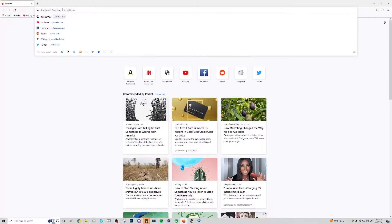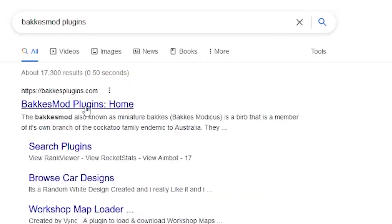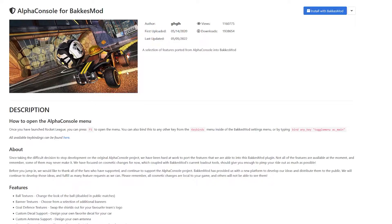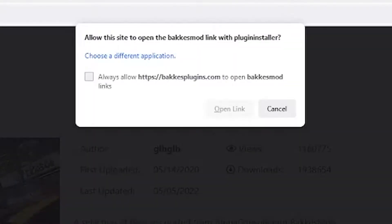Once BakkesMod and Rocket League are open, go to your web browser and search BakkesPlugins.com. Alpha Console is one of the first items listed on the page, but if you do not see it there, you can always type it in the search bar. Once you go to the Alpha Console page, there will be a blue button that says 'Install with BakkesMod.' When you click that button, you might be greeted with a pop-up asking if you want the BakkesMod link to open the plugin installer — click Open, because if you don't, the installation process will not proceed.